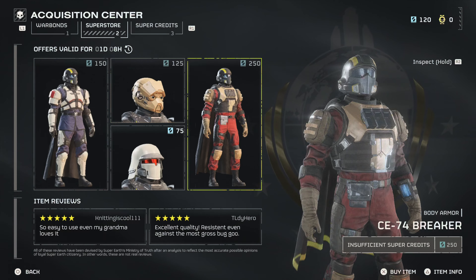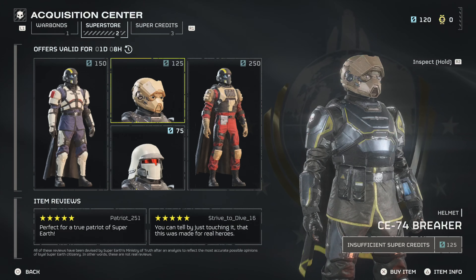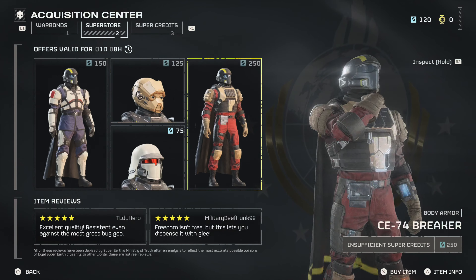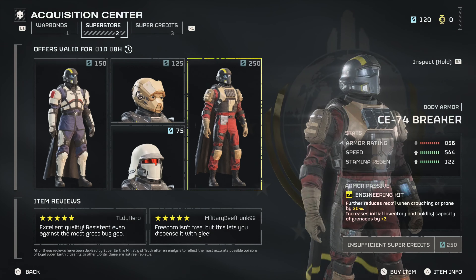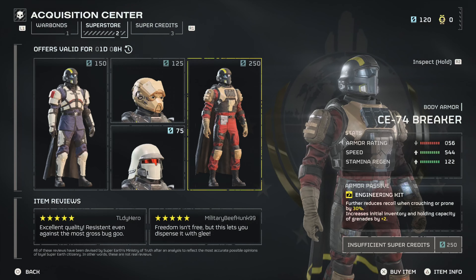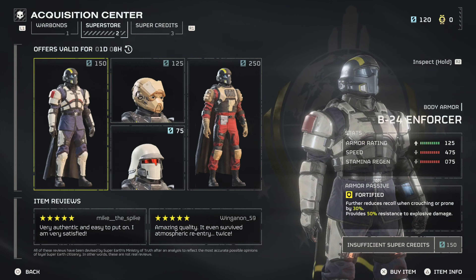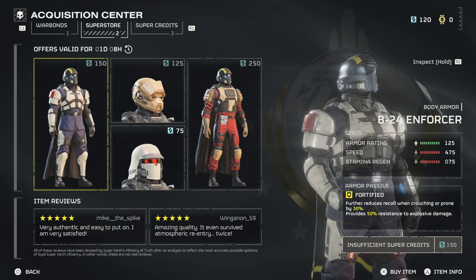But what about the super credit shop? Here, you can buy armor sets that do have different stats and perks. But from what I've seen so far, these stats and perks don't seem to be all too different from what you can unlock in the standard war bond. I could be wrong here, as I haven't seen a store refresh yet, but it seems like, for the most part, these items are mainly cosmetic.